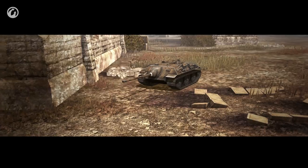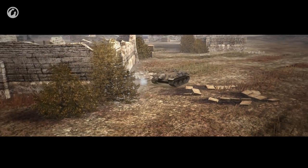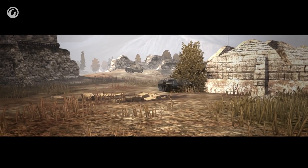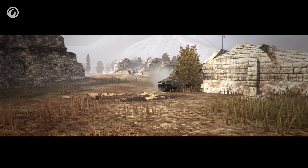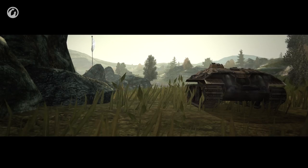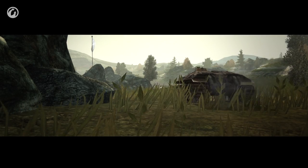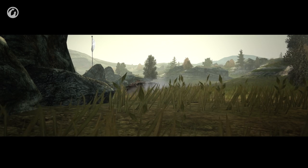The low silhouette of the E-25 lets you shoot from the bushes throughout the entire battle. Or forget the bushes — this German is so small it can hide behind a small mound. Then spot the enemy and start shooting.